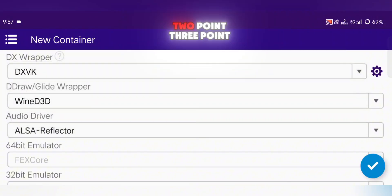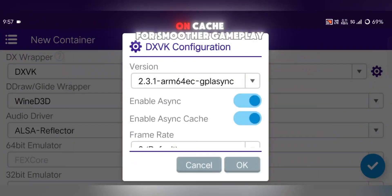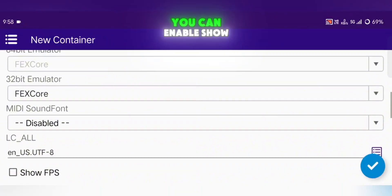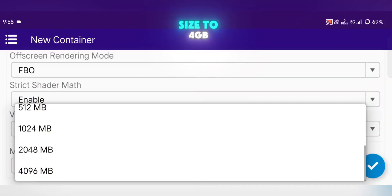I used DXVK version 2.3.1 ARM 64EC, enabled Async, and turned on cache for smoother gameplay. In the Audio Driver section, select the new ALSA reflector. You can enable Show FPS if you like. Then scroll down and set the Video Memory Size to 4GB.